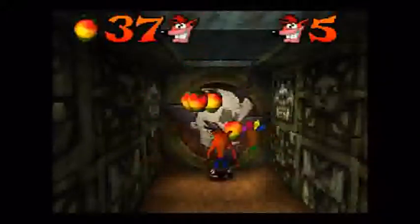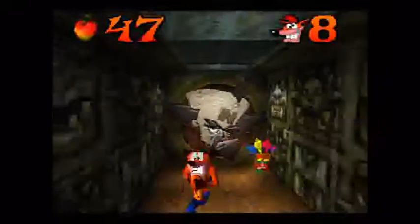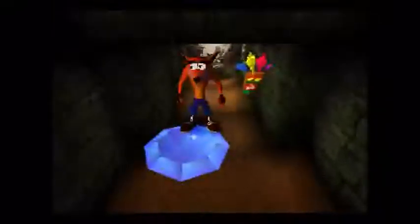Alright, here is the blue gem. We go down here and destroy these boxes up ahead. Behind these boxes is Cortex's evil-looking face — very, very evil and scary.